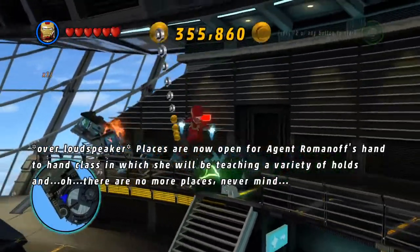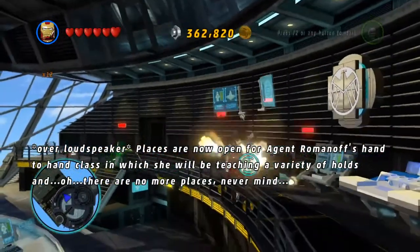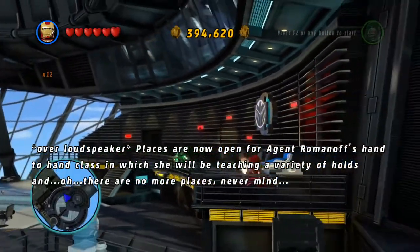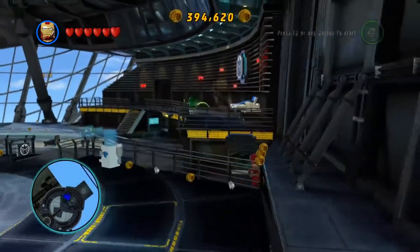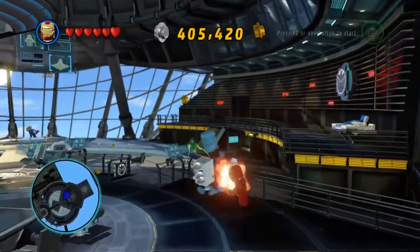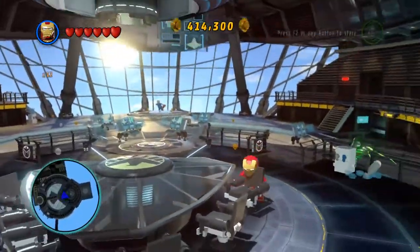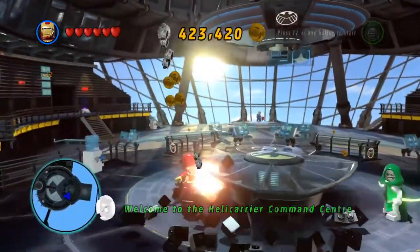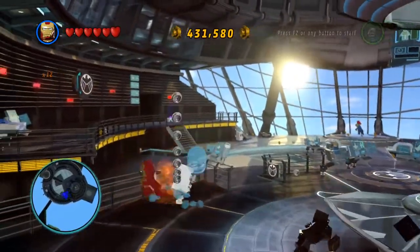Places are now open for Agent Romanov's hand-to-hand class, which he will be teaching a variety of holds — oh, there are no more places. Nevermind. I'd be scared to sign up for that class. Actually it's Star of China's. So that has brought us up to 400,000 — just 400,000, easy, for just a couple seconds.